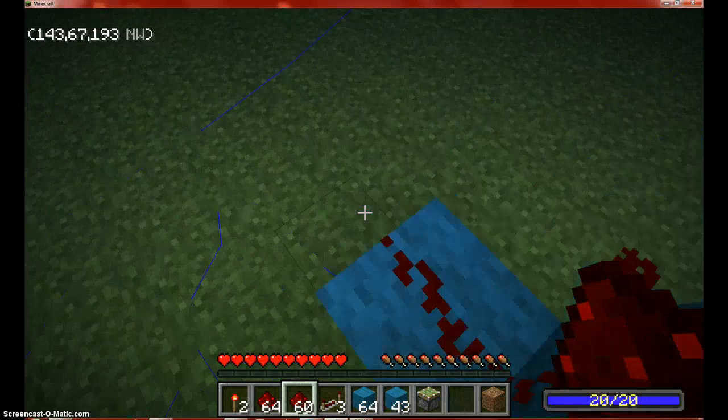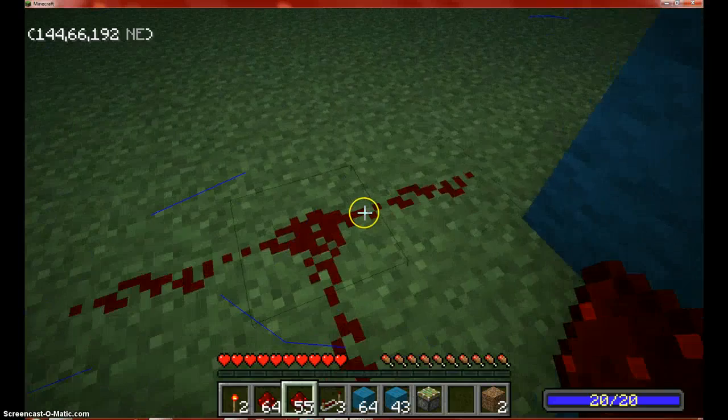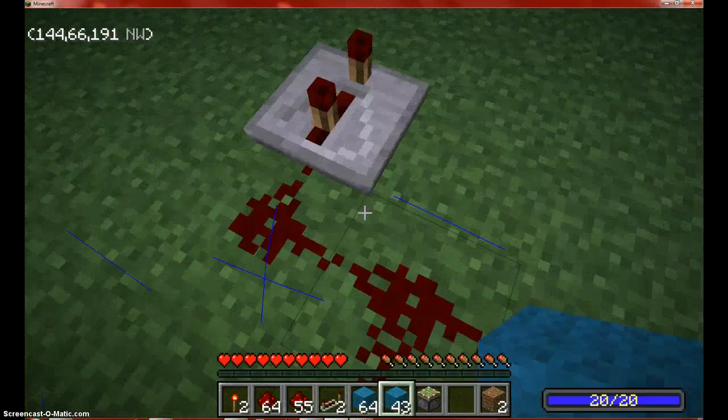Get some redstone, put it down here — just do that for now. Then you're going to want to make a little tiny T-shape, if you can tell. Put this here, two clicks. I don't want this going all bad on you.